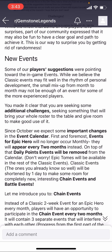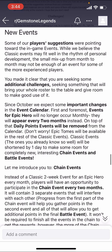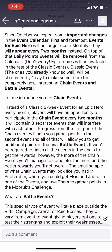Events for epic heroes will no longer occur monthly — they'll occur every two months. Daily point events will be removed from the calendar, but epic tomes will still be available in the rest of the classic events. Classic events will be shortened by one day to make room for something completely new: chain events and battle events. In chain events, instead of a classic two-week event for an epic hero every month, players will have the opportunity to participate in a chain event every two months. It will contain three separate events that interact with each other — progress from the first helps you gather points in the second, and that helps you in the final event.